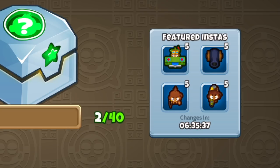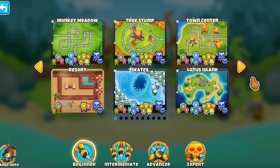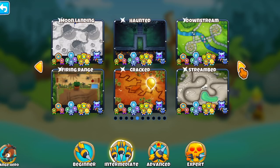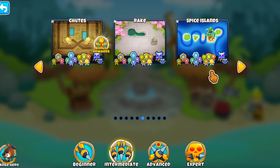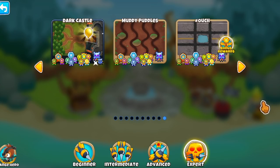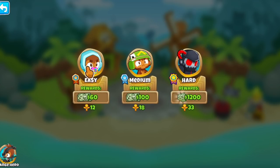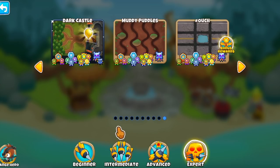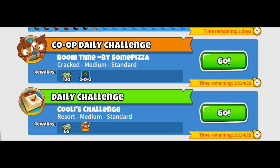On the right side we can see this little square with four different types of towers that rotate every eight hours. This means that we can select which tower we want to get insta monkeys for, and this makes it a little bit easier to focus down one single tower and get all the insta monkeys for it. Now let's move on to the maps. The maps give bonus rewards — there will be one map in each category that's going to give you bonus rewards or bonus collectibles. So one beginner, one advanced, one intermediate, and one expert map will have bonus rewards. You beat that map on any difficulty and the map with bonus rewards changes and the new one will be randomly selected. These are the maps that we're going to be farming.